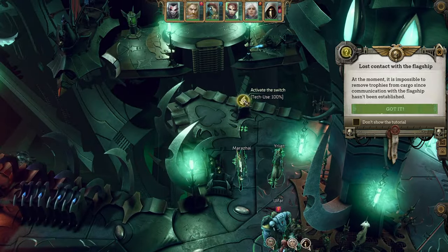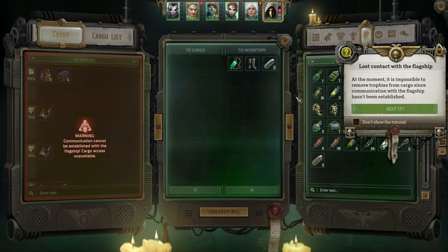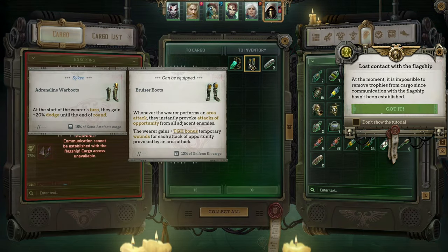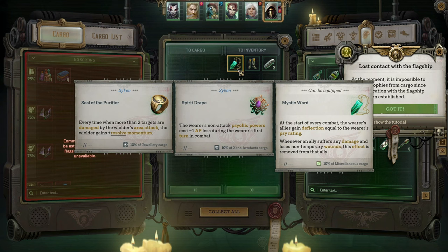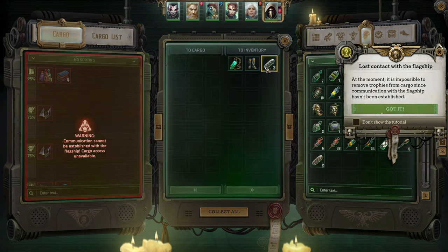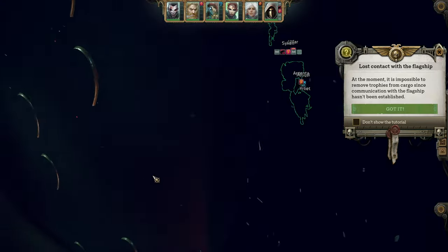Let's do this real quick before we go into the — I think it was called Opera Flash or something along those lines. Whenever the wearer performs an area tech they instantly provoke attacks of opportunity from all adjacent enemies. That's an interesting set of boots. At the start of every combat, the wearer's allies gain deflection equal to the wearer's psi rating. Whenever an ally suffers any damage and loses non-temporary wounds, this effect is removed. The loot here is extremely good, much better than what we used to have.